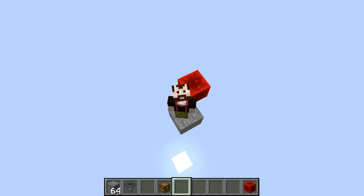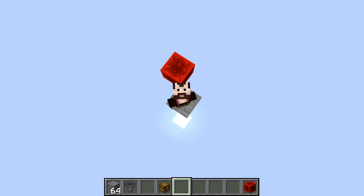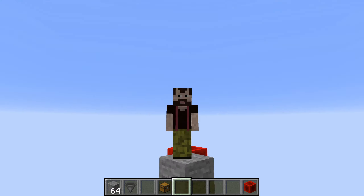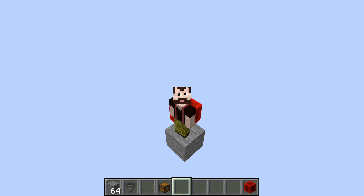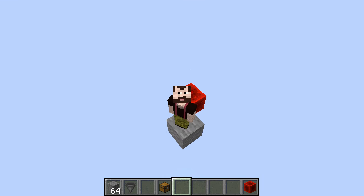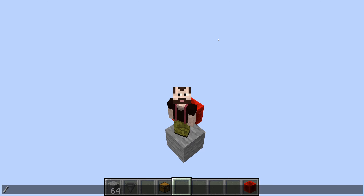Let's figure out the hoppers. This here is our experimental setup — a completely void dimension with nothing in it, except the block I'm standing on and a redstone block which tells me which direction to look in, because I keep losing orientation especially since the sun is straight above us. The spawn chunks are also disabled.